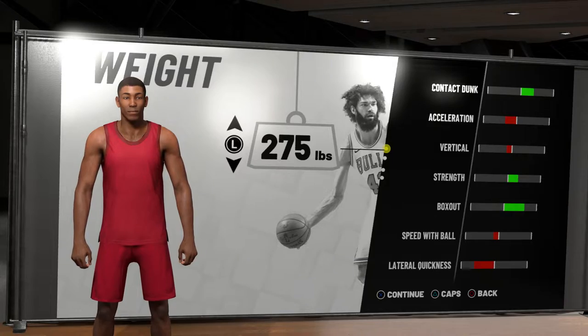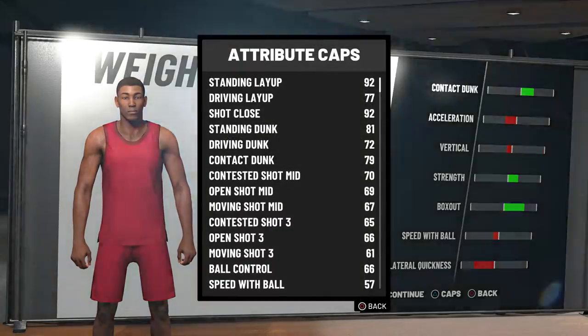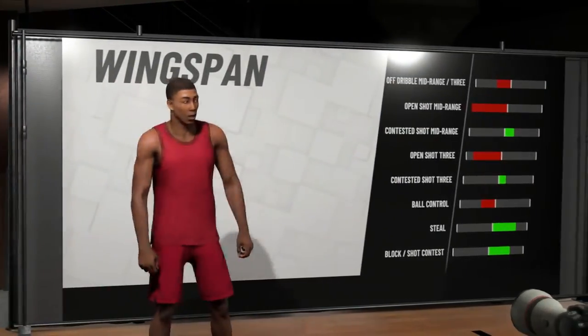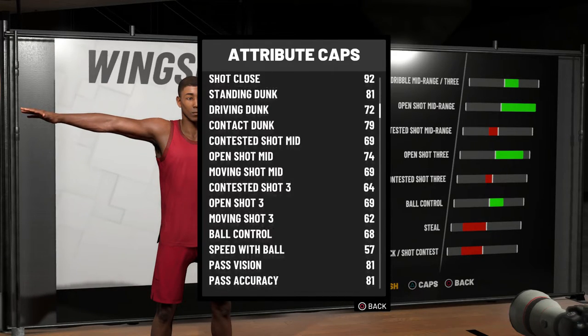This build also has gold Lob City Passer, which will be great when playing with slashers. The build has 11 gold badges and 10 silver badges. If I get to 99 overall — which I'm actually going to try to do this year — I'd have 11 Hall of Fame badges and 10 gold badges. There are also 8 bronze badges that would all upgrade to silver, which is pretty dope.